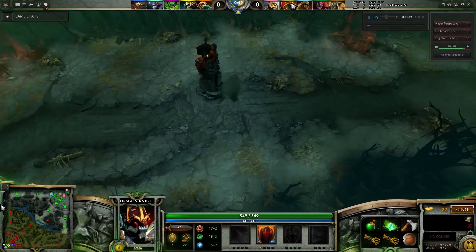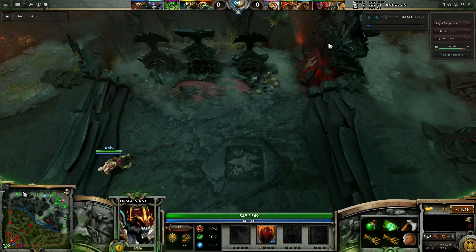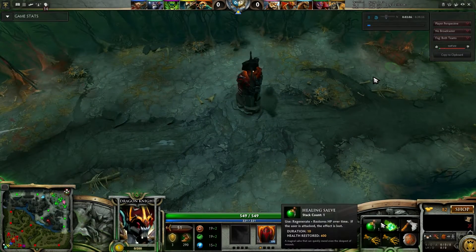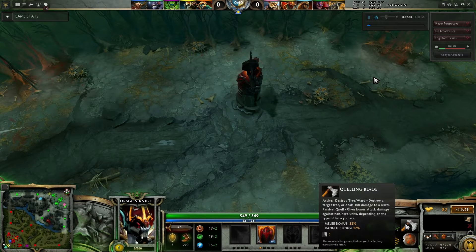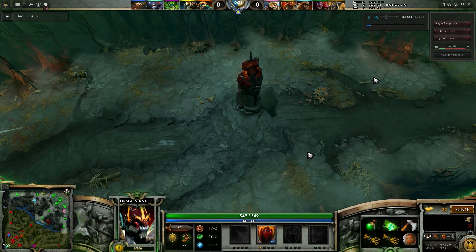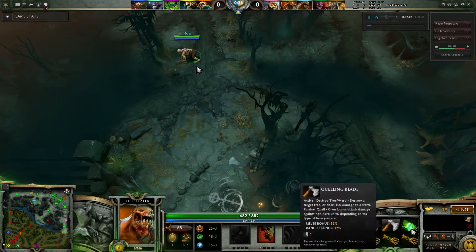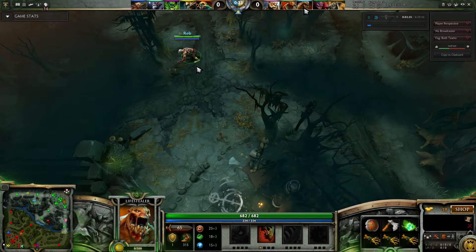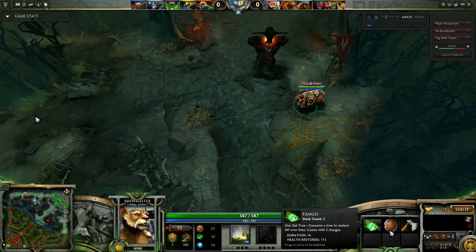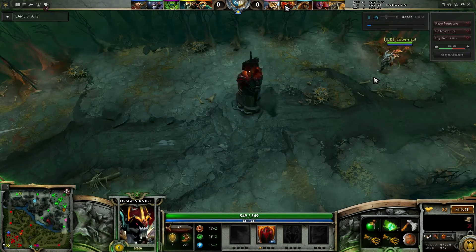I'm on the wrong hero — you can tell this is my first time casting a Dota game. Here I am. I've picked up a healing salve, tangos, a quelling blade, two iron branches, and a stout shield, because I randomed this hero so I got a bit of extra starting gold. We've got a jungling Lifestealer who's picked up a very similar build. I'm assuming he randomed as well.